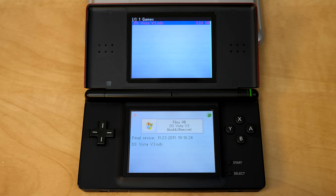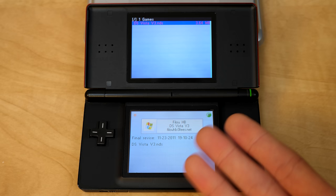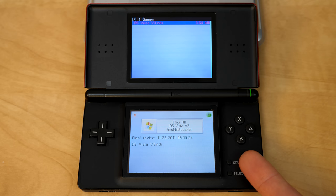Hello everybody, and welcome back to another video. So if you remember back in late 2021, I made a video on Wintendo's XP, which was a cleverly named XP simulator for the DS. DS Vista is exactly that same concept, just with Windows Vista. This comes from an entirely separate developer, who is also French, so this is entirely in French and unlike Wintendo's there's not an English release. This was last updated in 2011 — it's version 3. Let's go ahead and start it up and see what it's all about.